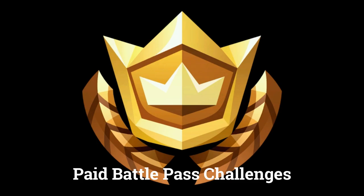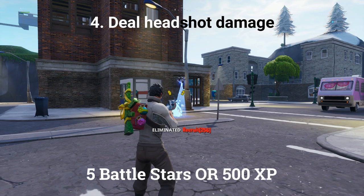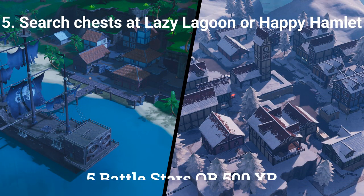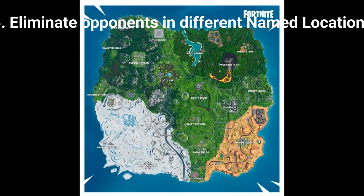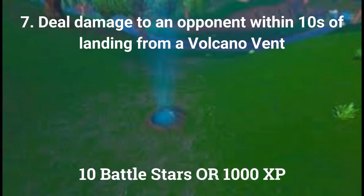The next 4 challenges can only be done by players who have bought the paid battle pass. The fourth challenge is: deal headshot damage, worth 5 battle stars or 500 XP. The fifth challenge is: search chests at Lazy Lagoon or Happy Hamlet, worth 5 battle stars or 500 XP. The sixth challenge is: eliminate opponents in different named locations, worth 10 battle stars or 1000 XP. The seventh and final challenge is: deal damage to an opponent within 10 seconds of landing from a volcano vent, worth 10 battle stars or 1000 XP.